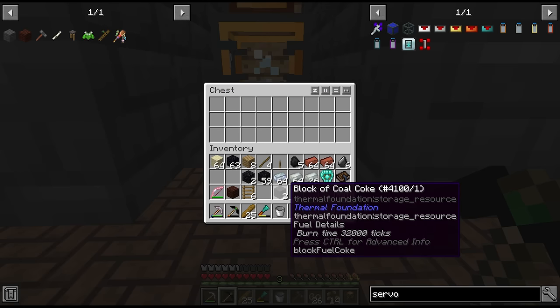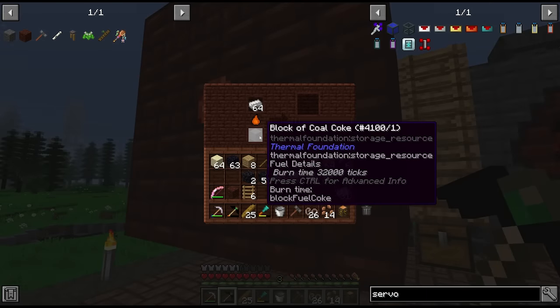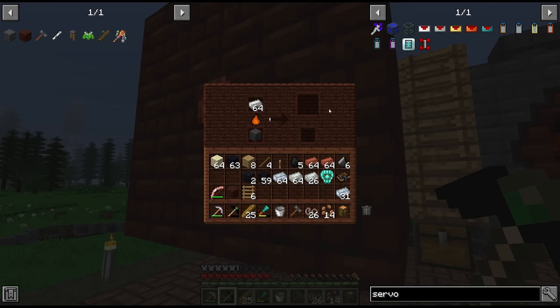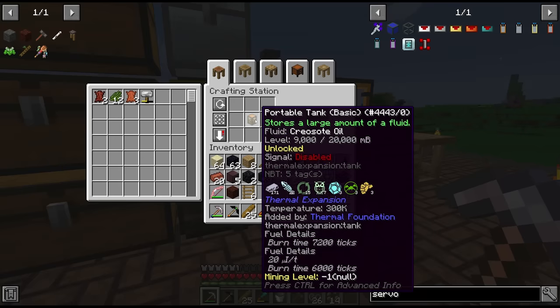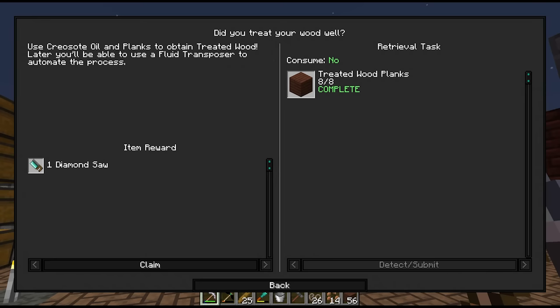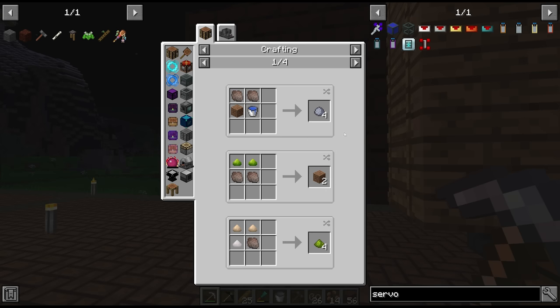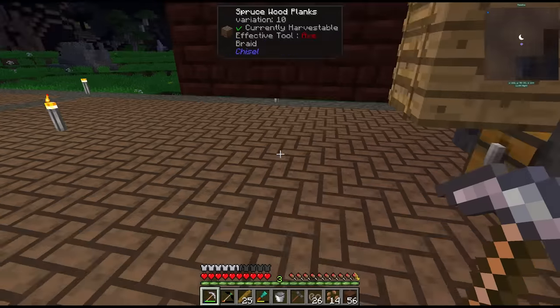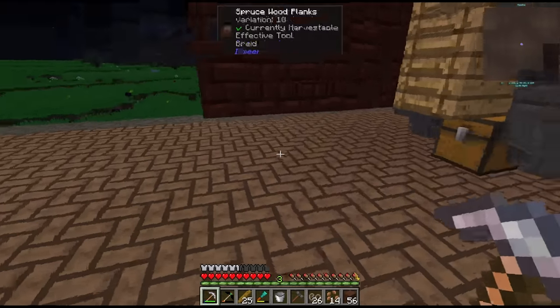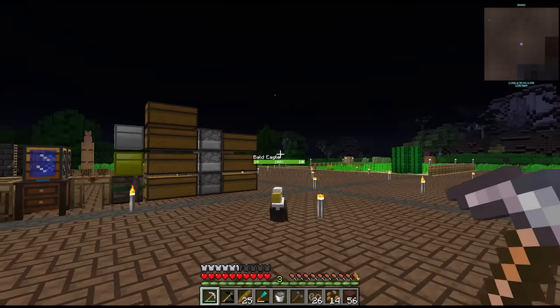With our blocks of coal coke we can put these in our blast furnace along with some iron ingots — each block of coal coke can smelt 10 iron ingots into steel, though it's a slow process. With our creosote oil we can craft wood into treated wood, giving us a diamond saw as a reward. We also get a byproduct of slag — not sure how useful that is right now. There is our first steel ingot — we need 4 for the quest.